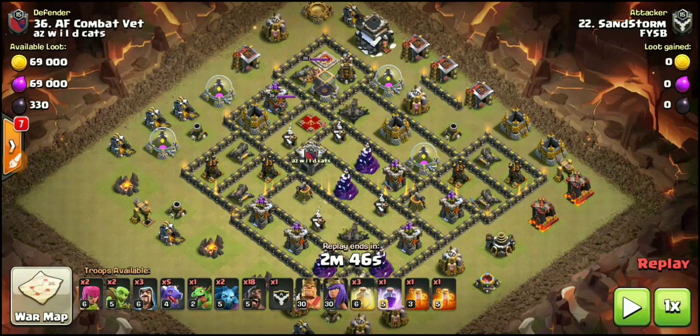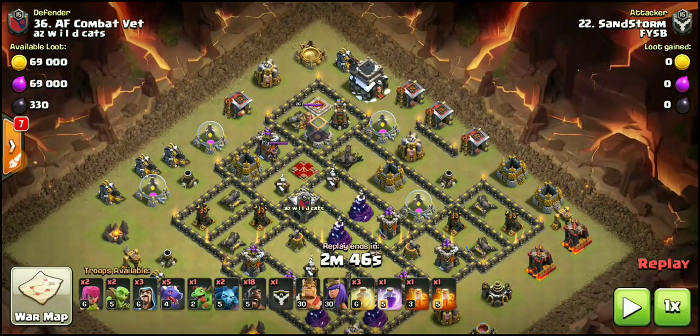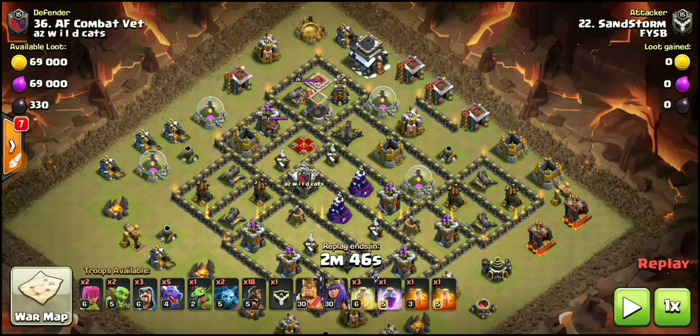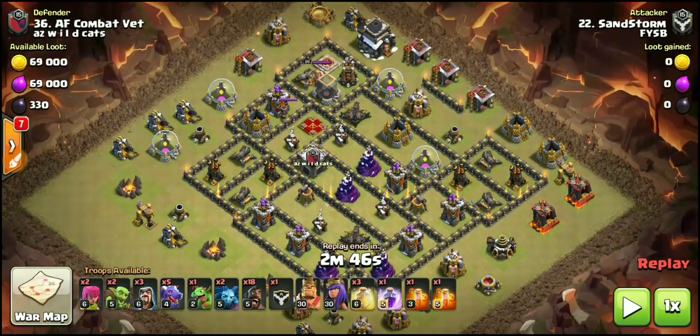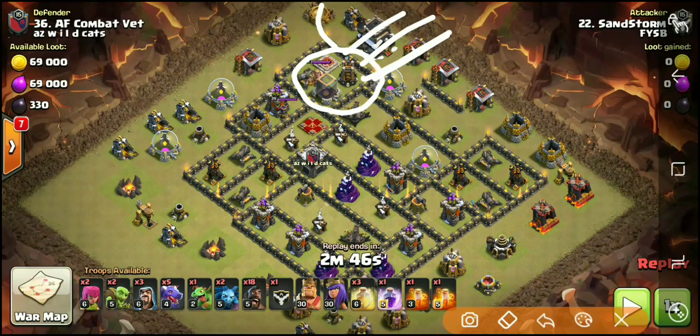The dragons are doing two things: number one, they're taking out the enemy queen. With the BK in the position he's in, you're kind of getting a two for one, because taking out the BK also helps the hog portion of this attack. Dragons get the queen, and dragons are also helping break the defensive ring. Heroes are nowhere near the dragons. So dragons will be coming in right here, and he's going to have a rage spell for them. He's also going to drop a heal spell for the dragons, as they're taking quite a bit of heat from the queen damage, the expo damage, and there are also a couple Teslas underneath the spell factory.